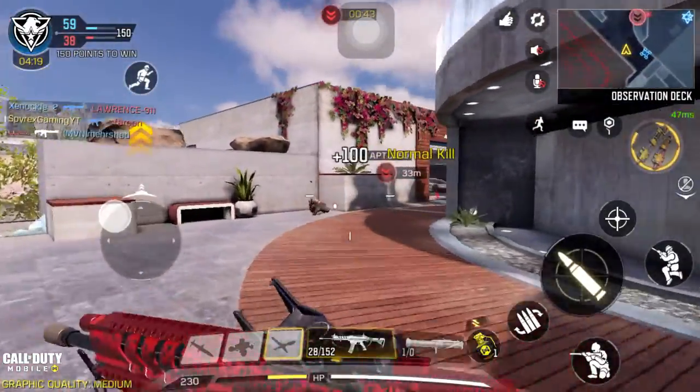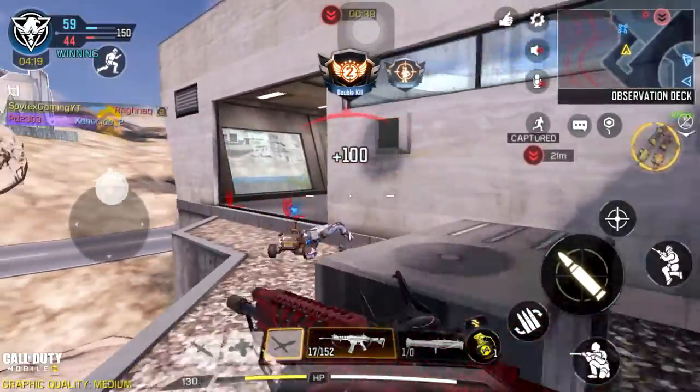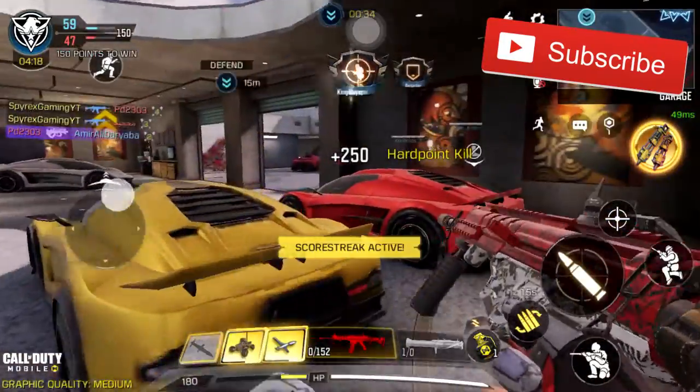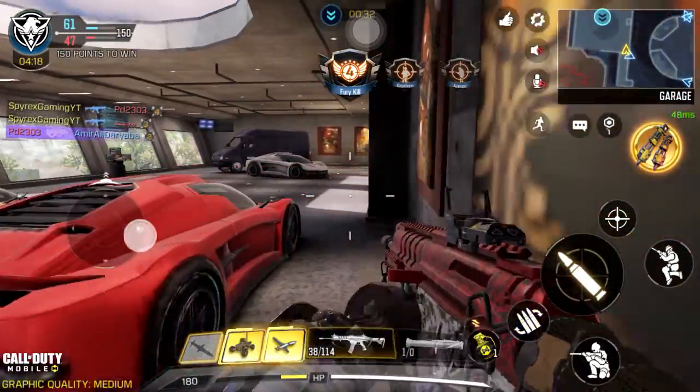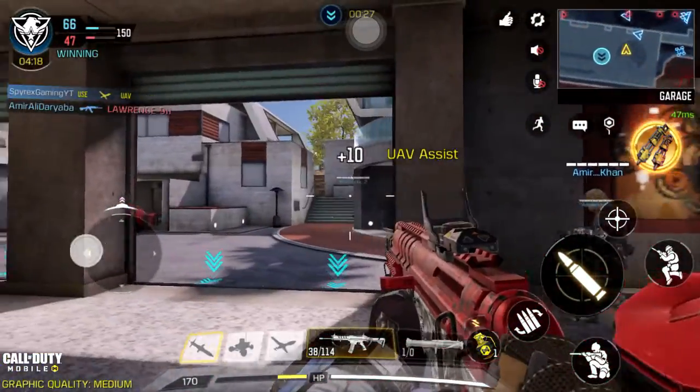Here we are at the next hardpoint. One guy down from the beautiful HBR. Another one — boom, we got him again — and this dude right in front of us, we got him too. That's 4 kills with the HBR straight off the bat. I killed almost the whole team — there were 5 people and I killed 4, and we got the hardpoint.